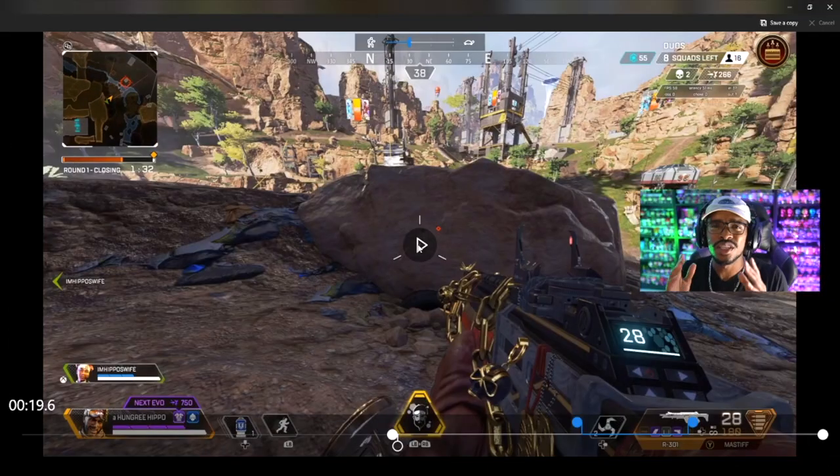In this first clip, me and my wife notice this team pushing up the hill. We already see them but they don't see us. As a Mirage main, what you guys have to start doing is outsmarting the enemy - knowing your next move and knowing their next move before they even know their next move. I knew they were gonna run up the hill, so I wait for them to push up the hill and throw my decoy out, then wait for them to take the bait.